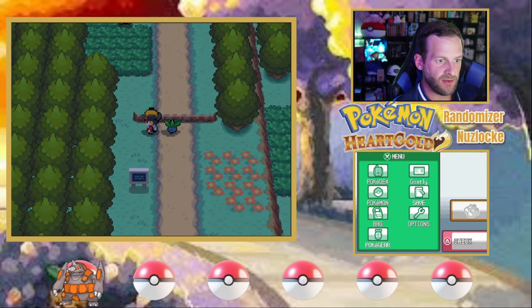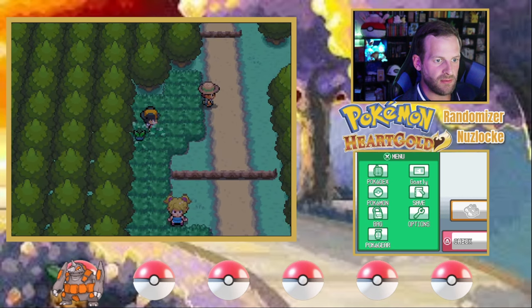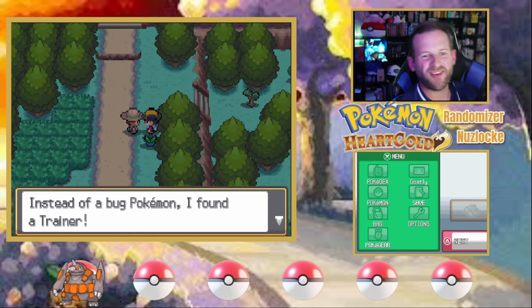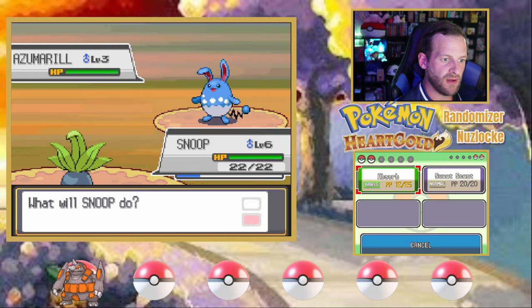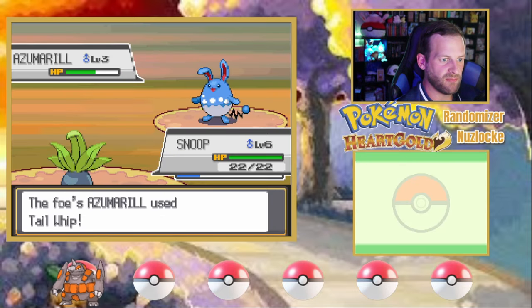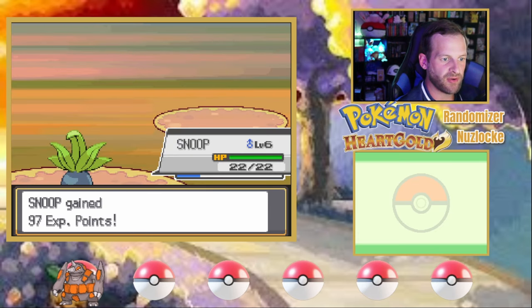On Route 31 and in Dark Cave — I could save it for later, but since I lost the Lantern encounter, I should probably go for Dark Cave now. Azumarill — this should be much easier for Oddish. Yeah, there we go. That's a Pokemon Oddish can work with. Perfect!